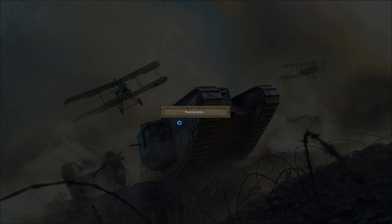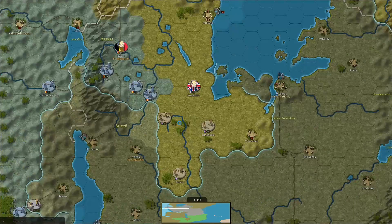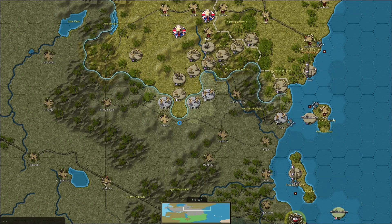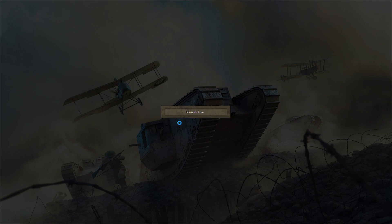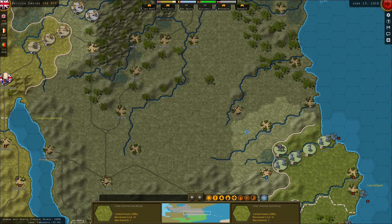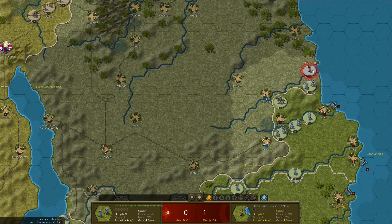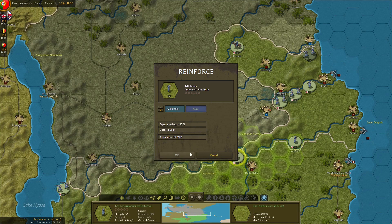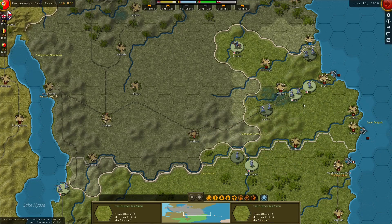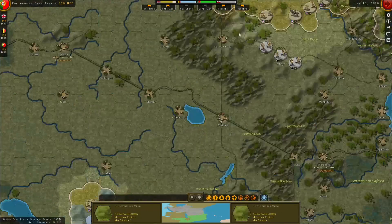Last turn I did leave some of the Portuguese units a little bit exposed. Let's see if he takes advantage of that. That's not ideal, but he's retreating. I'm not sure he realises just how strong the German side can be right now. There's a lot they can do if you're aggressive with them. So far he's been very, very cautious — whether that's the right move or not, we'll soon find out.